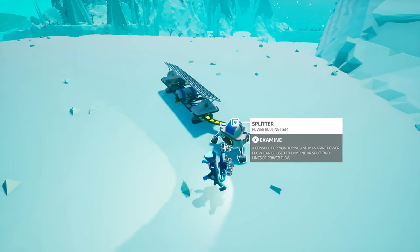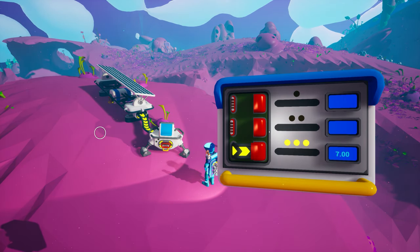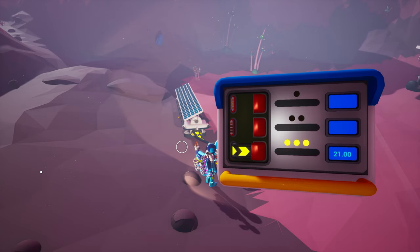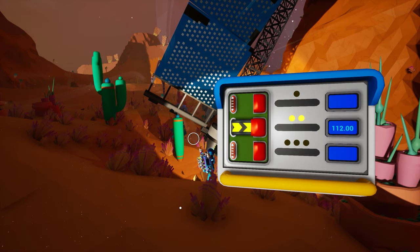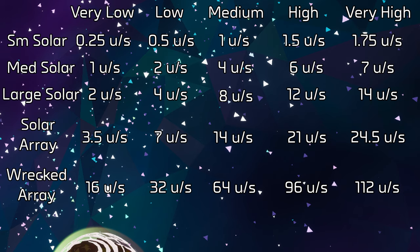Each source of solar power will produce varying amounts of power based upon the sun level of the planet or moon, ranging from very low to very high. On a planet rated very low, solar panels only produce 25% of their standard power. On a planet rated low, they produce 50%. Medium rated planets allow solar producers to output their full standard rating. On a planet rated high, solar producers output an extra 50% of power. And on a planet rated very high, they produce an extra 75% — meaning a wrecked solar array on Kalidor, for example, would produce an absolutely staggering 112 units per second when the sun is shining. Solar panels do not produce any power once the sun has set, so you will need power storage or supplemental power for nighttime productivity.